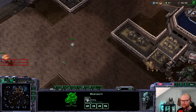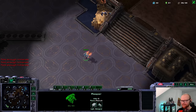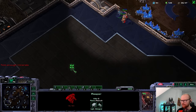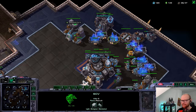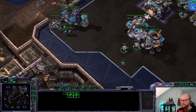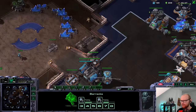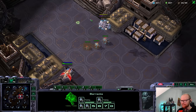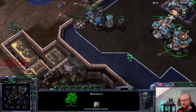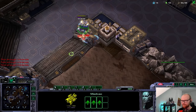Usually what they do is shade until around here and then there's a bunker - but here there's obviously no bunker. I want to give the mine a shot at killing the adept. There's actually two adepts here - that sucks. Two adepts also likely means Stargate, which is very good against this style - an oracle or phoenix flying into your base is going to see what you're doing instantly. Yeah - the phoenix scouting the Medivac is pretty much a death sentence. If he doesn't scout my base and doesn't see the Thor coming, that's a different story.